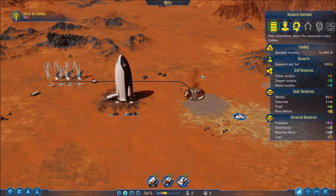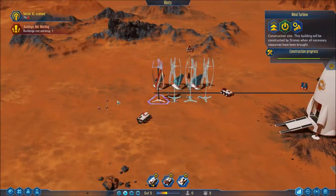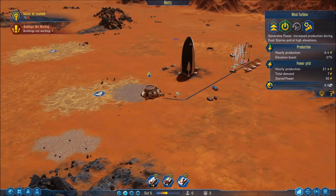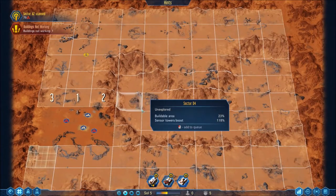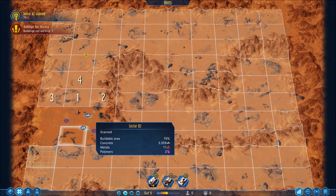Hey everybody, welcome back. I'm John Newcomb and we're still playing Surviving Mars. Right where we left off, the sensor tower just came up. Our drones are slowly building our wind turbines to give us a good slot of power. We're making concrete and our waste rock is being distributed — it's not out of range, so that's good. Let's try to actually scan here.